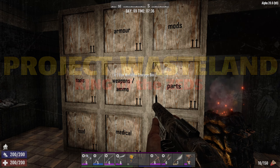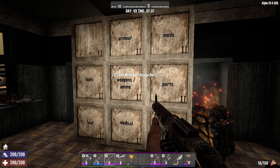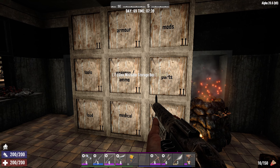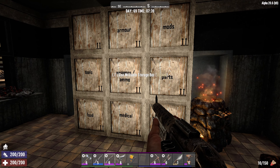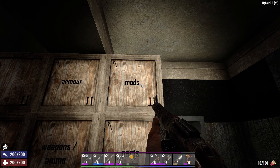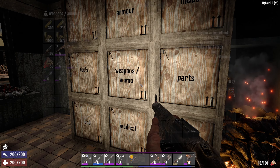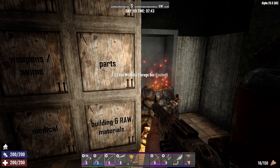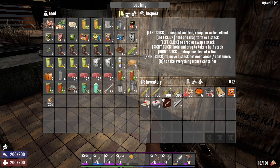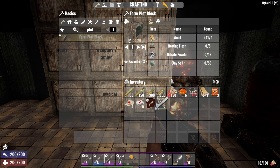Welcome back to Project Wasteland. I've just spent the last couple of hours in-game sorting out my inventory from our little jaunt out to the snow city. I've had to increase my storage — mods are split out from armor, weapons and ammo. I've put all the food away, but before we head out I want to do something first.